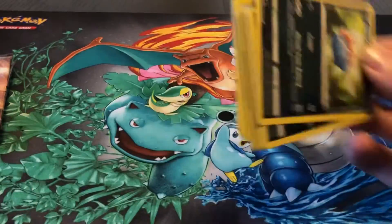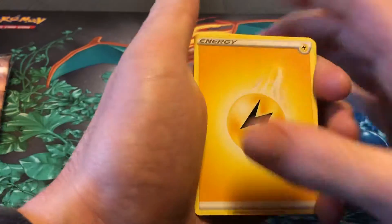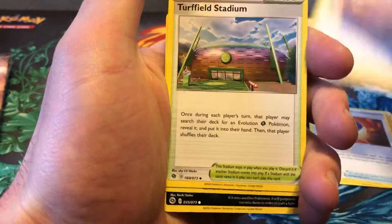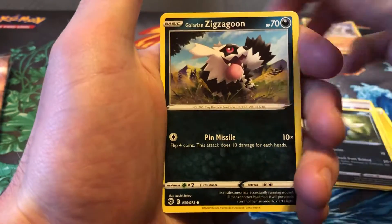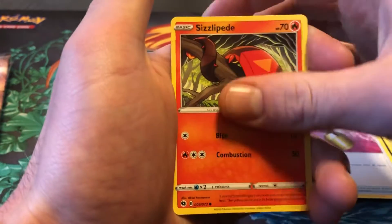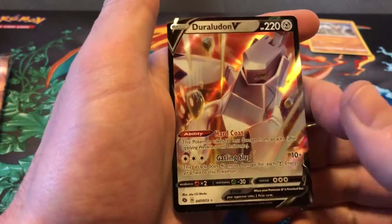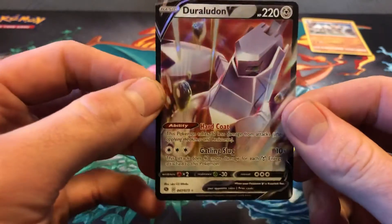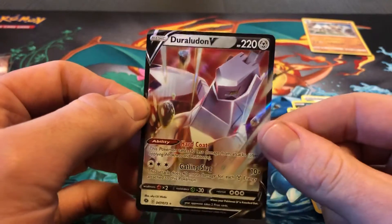We got a code card. Lightning Energy, Great Ball, Milo, Turfield Stadium, Inkay, Galarian Zigzagoon, Trubbish, Full Heel, Sizzlipede. The Reverse is a Nickit, and the Rare is a Duraludon V. Okay, there's a hit right there. That is a sweet-looking card — definitely one I don't have, so right on.